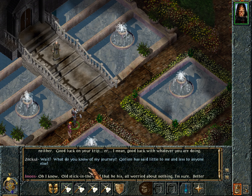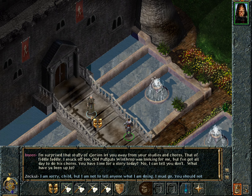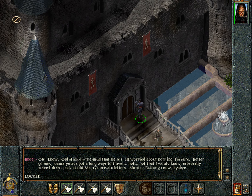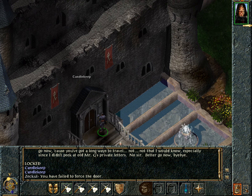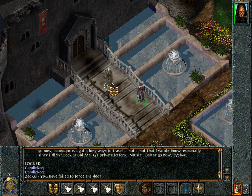'Stick in the mud,' 'puff guts,' 'I snuck off too' — what does any of that mean? Anyway, let's speak to Gorion and see if he is more intelligible. Before we do that, can we enter the library? No, we cannot. There is no way to force this lock — even with the best lockpicking skills you could have at this point, it is utterly impossible to open. So at this point there is nothing else to do but talk with our foster father.